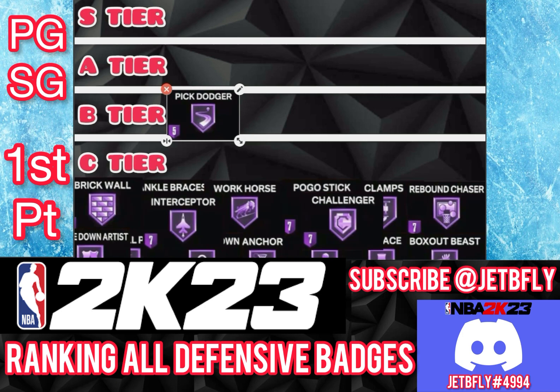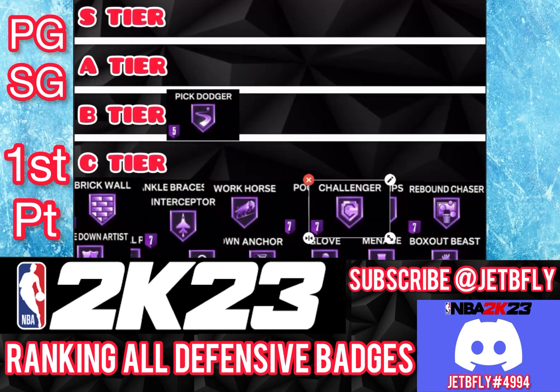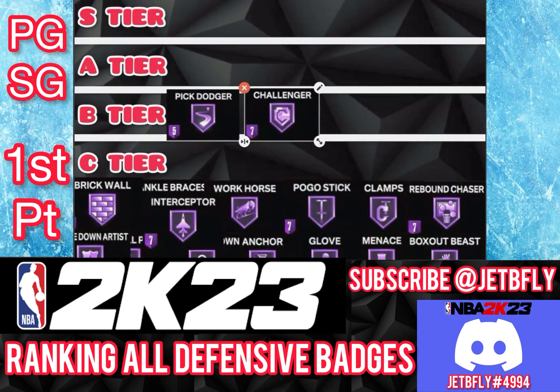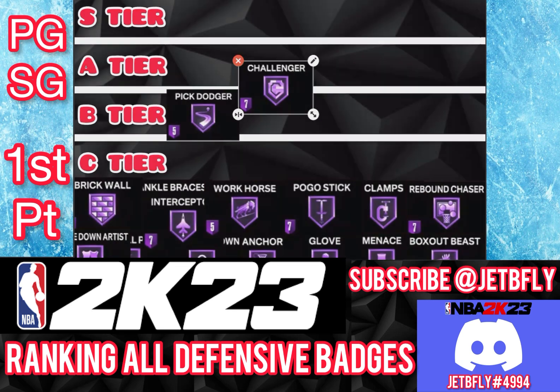The next badge is Challenger. I'm gonna put it at B tier because I think with your perimeter defense it should be enough for you to stop them. If not, you can go ahead and put it higher. A tier or B tier, it's up to you. But it's definitely a good badge.